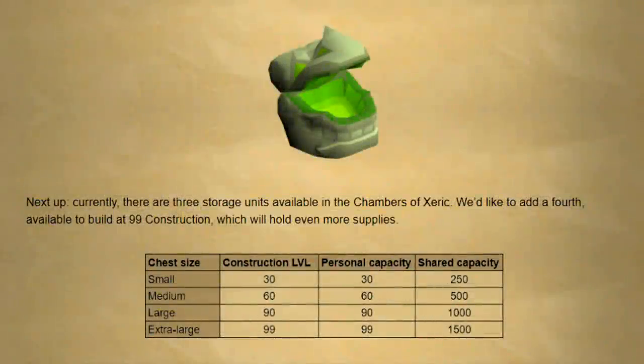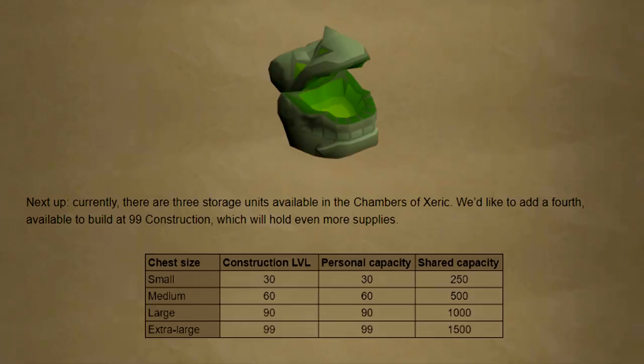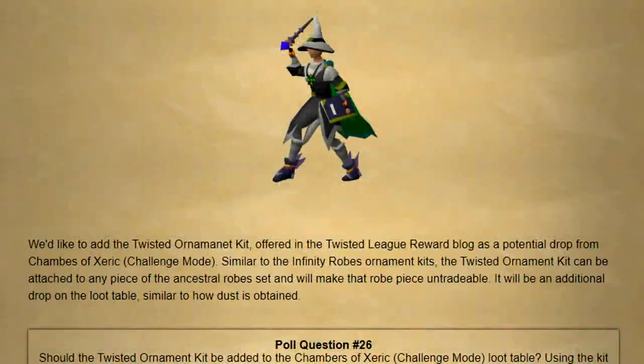One of the more important changes is they're going to be adding a 4th storage unit to the Chambers of Xeric, which can be built at level 99 construction and would have a personal capacity of 99 and a shared capacity of 1500. Another really interesting one is they'd like to add twisted ornament kits from the twisted league reward shop as a potential drop from Chambers of Xeric challenge mode. Similar to infinity robe ornament kits, the twisted robe ornament kit could be attached to any piece of the ancestral robe set and would make that robe piece untradeable.